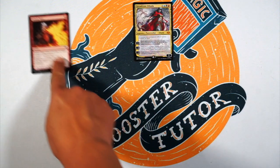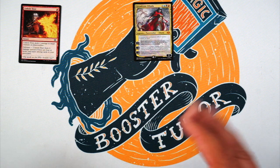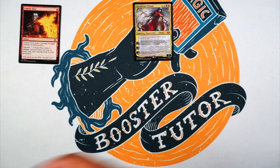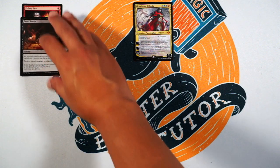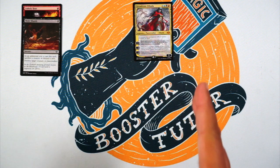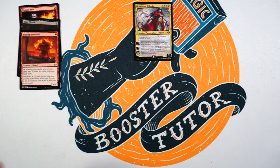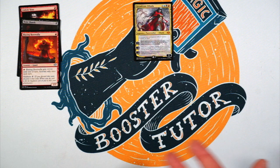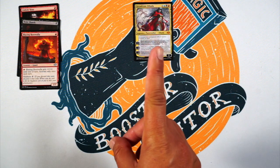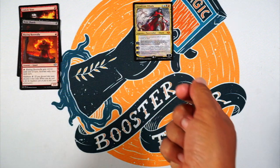Unholy Heat: instant, one mana, deals two damage to any target creature or planeswalker. And then if you have delirium, it does six — great early game, great late game. Love that. Bone Shards: one mana removal sorcery, destroy target creature or planeswalker, but as an additional cost you have to sacrifice a creature or discard a card. Discarding a card is so good for madness. Speak of madness — Blazing Rootwalla, one mana, it's a one/one, you pay a red to give it plus two/zero making it a three/one, but madness is zero. So it's almost like a free spell if you use Bone Shards to kill something and then you just get this for free. Not bad.